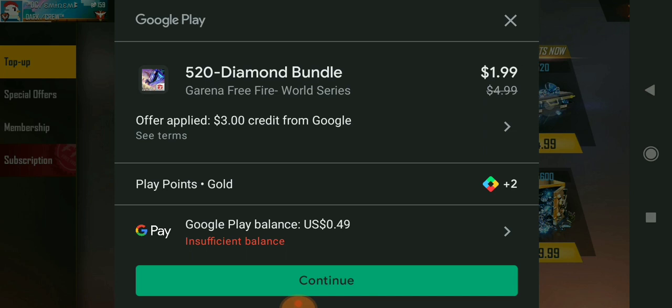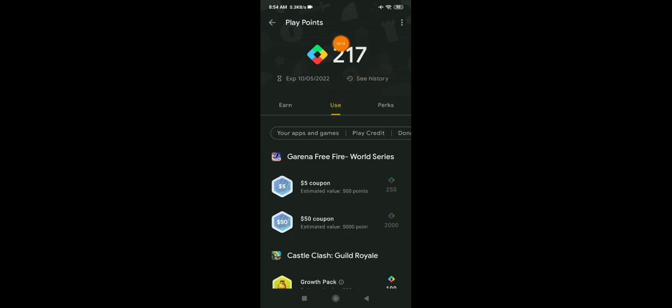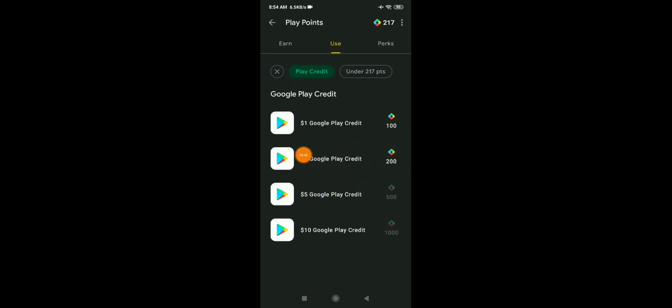Now let's go to the Play Point section in the Play Store. I'm inside the Play Point section and I currently have 217 points. If you don't know what Play Points are, check the link in the description. Now I need to go to the 'Use' section and exchange 200 points to get two dollars in my account. I'm not using the Garena Free Fire World Series coupon because that five-dollar coupon costs 250 Play Points — since I only need two dollars, 200 Play Points is cheaper for me.